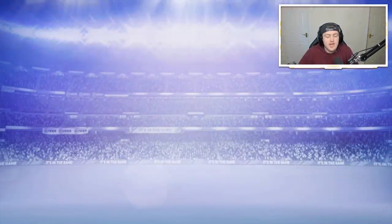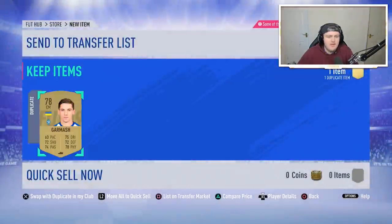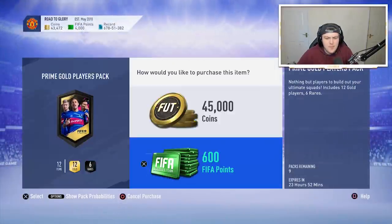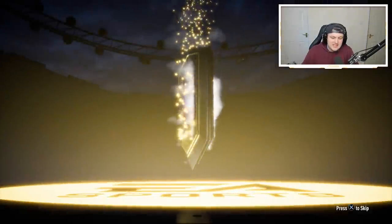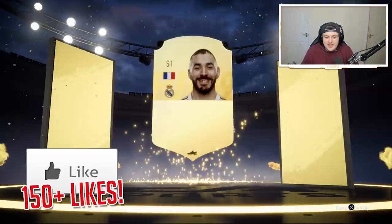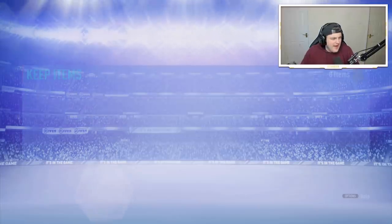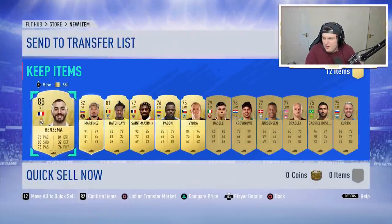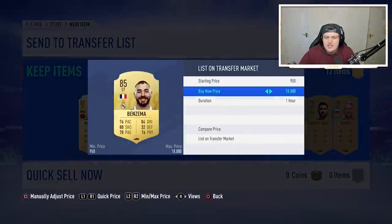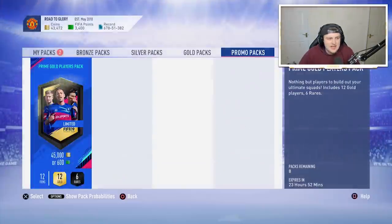I'm going to start off with an Eric Boye. Rares and non-rares are good — I'll take both. I've got a decent amount of rares in the club but literally no non-rares. We get Karim Benzema, 85-rated, not bad at all. He might be a little bit inflated right now due to an SBC out with an 85 rating requirement. He's going for 17,500 coins — I'll list him for 17k and happily take that. Thank you very much, EA.